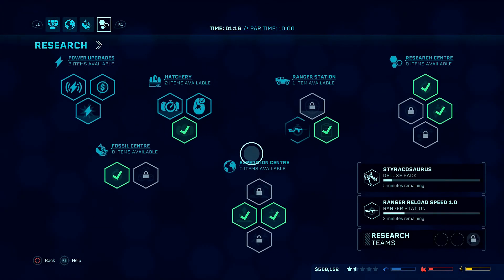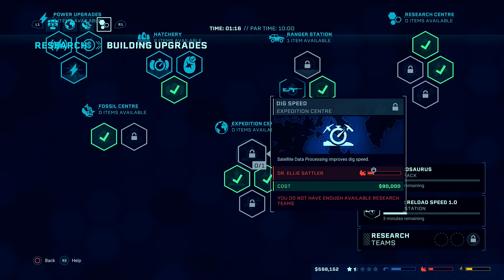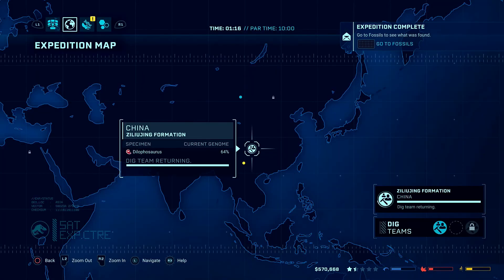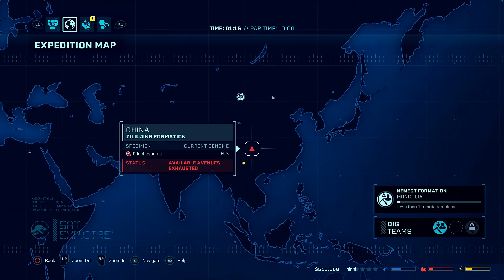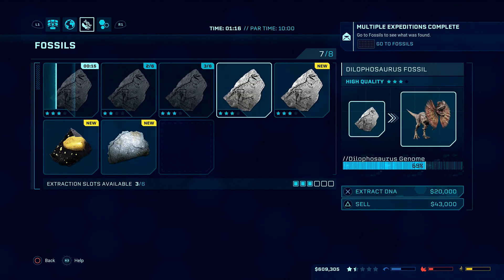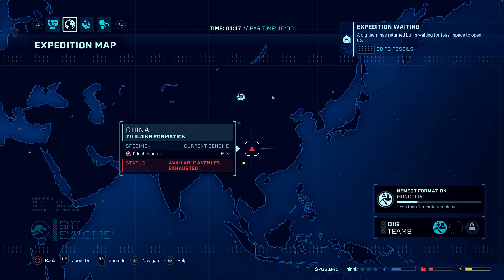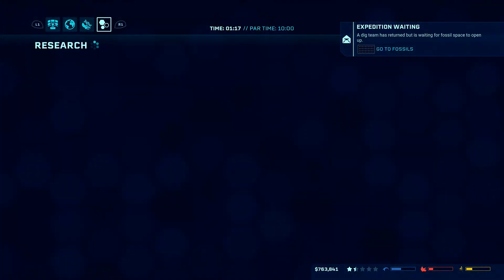I don't think it's unlocked yet — dig team Charlie, extraction speed, research fossil over here. We have something else done. Fossils are back, looking at 500,000. This is why we need inventory space — at least one of them. Lots to sell there but still not enough because this guy's on dig yield now.